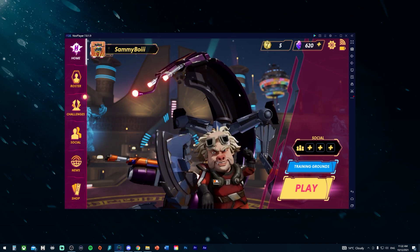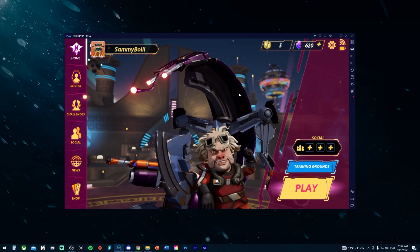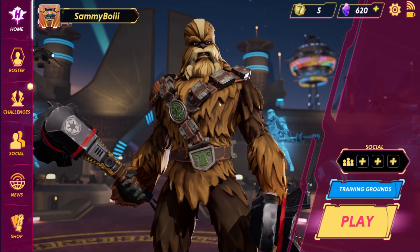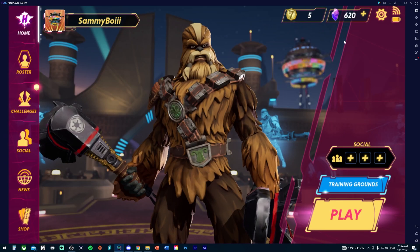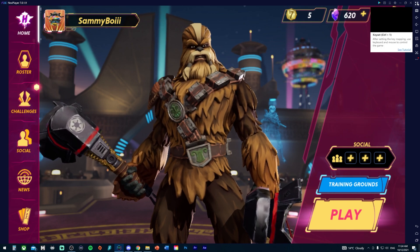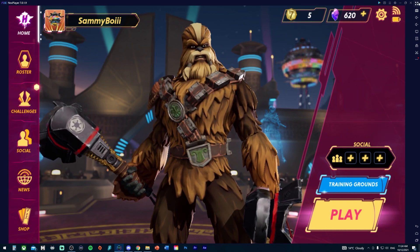You can now play Hunters. I'm going to show you how to set up the keybinds as well, since that can be a little confusing. If you've used an emulator before and already know how to do that, go ahead and enjoy the game. If not, I'll show you how to set it up right now. To access the controls, go to the second button from the top on the right-hand side of the emulator.